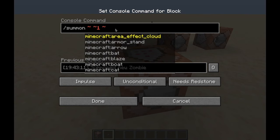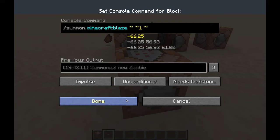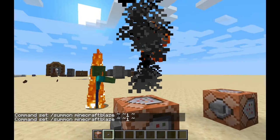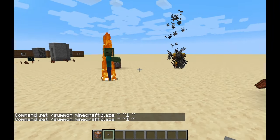This could be any mob you want — like a Minecraft blaze. So let's type that in: blaze. And there you go, just hit the button and whatever mob you wanted is there. And for some reason that zombie is still alive.